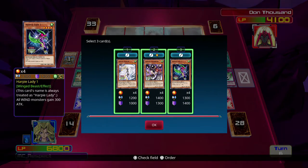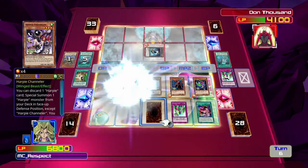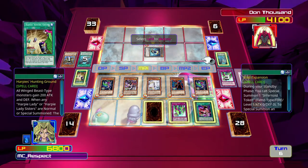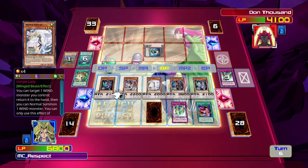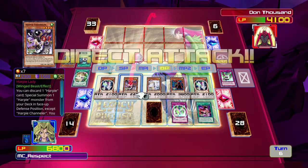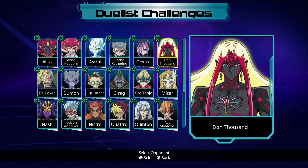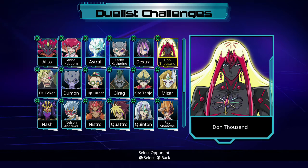I could have just used Hysteric Party to bring back the Harpies, which would put Harpy's Pet Dragon's attack up above that one. But I can kill him this turn without it - by doing it this way I think I could have killed him this turn anyway. Either way I've just devastated him. Unfortunately I don't get to one-shot him from 4100 health with Harpy's Pet Dragon, which makes me sad. He only had 3800 attack. I think that was two. All right, let's go check out the Harpy deck.